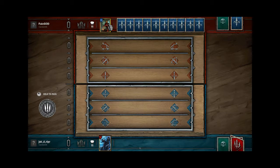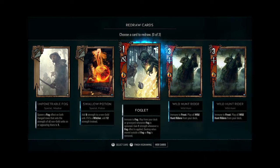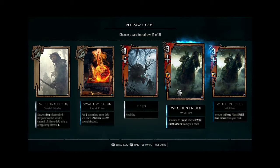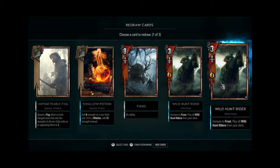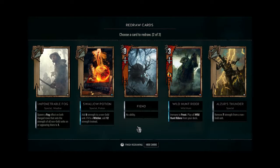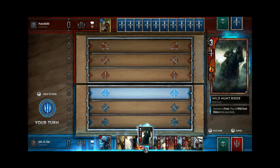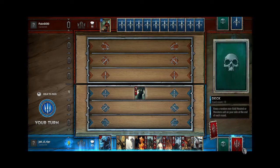His ability takes eight damage off any of my creatures. For my Mulligan — you never want to keep a foglet because they come out automatically when you play fog. So you never want to keep one in hand since he comes out automatically when you play the first fog. We'll reroll him. Other than that, I think I'll keep everything else, especially since I have no redraws left. I don't want to redraw and then get a foglet or a wild one. So I'm going first — I'll just put a Wild Hunt Rider out.